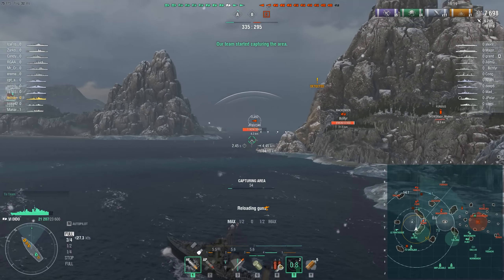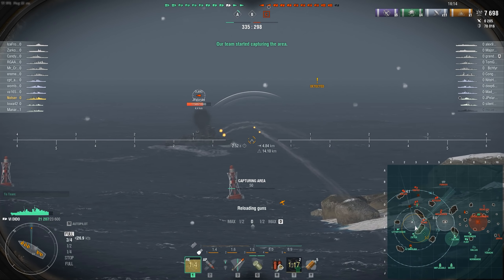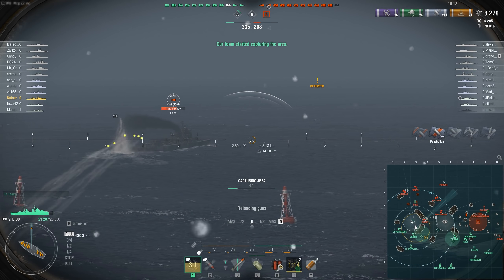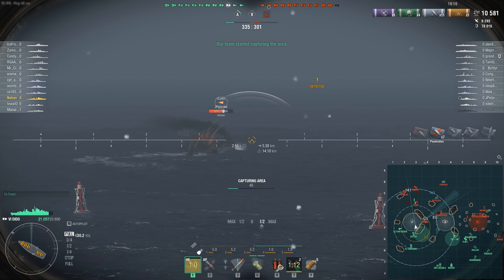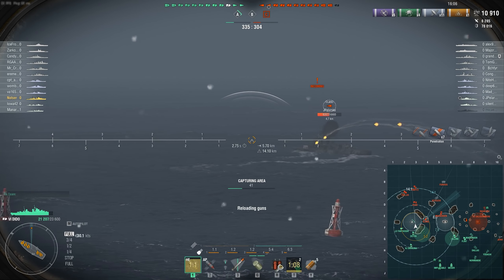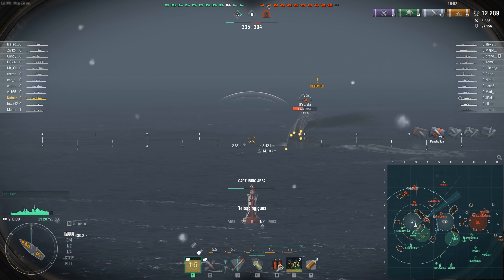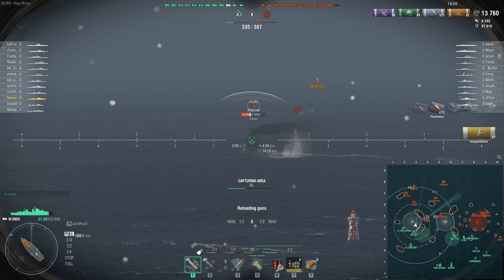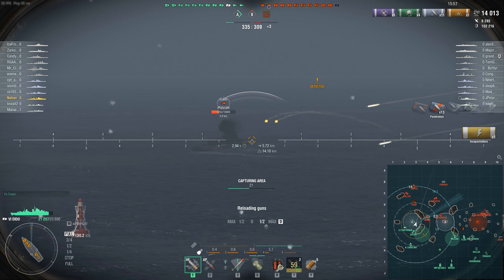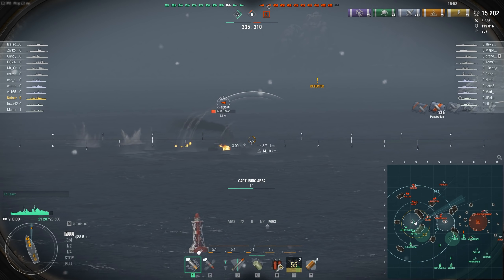This enemy DD is trying to pull back but we're aggressively pushing him. The reason I haven't decided to smoke is there are huge islands blocking line of sight and I really want to kill this guy before he gets out. That would be the ideal situation — I'm just desperately trying to kill him before he gets out of range, and he is doing everything he can to escape. Notice the shells: very accurate, very effective.